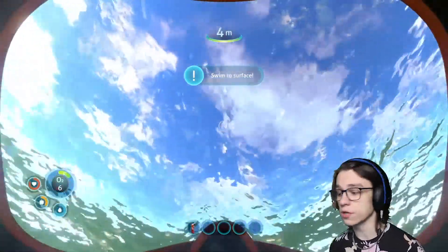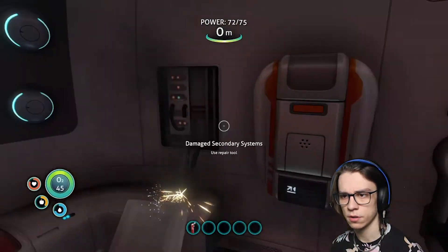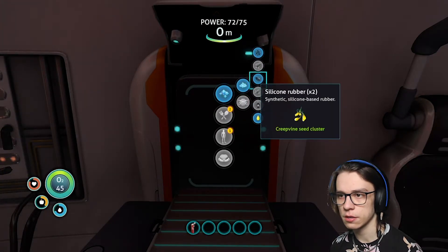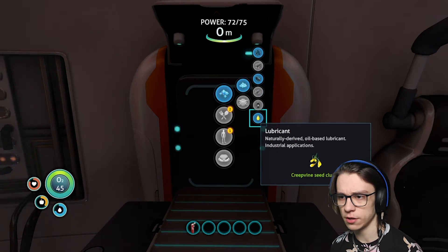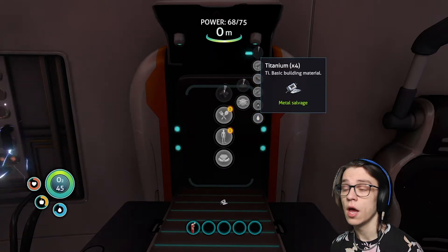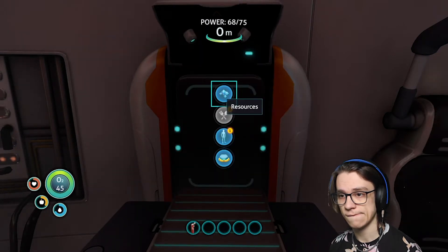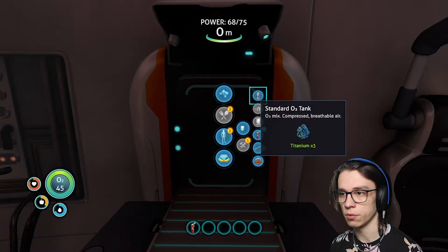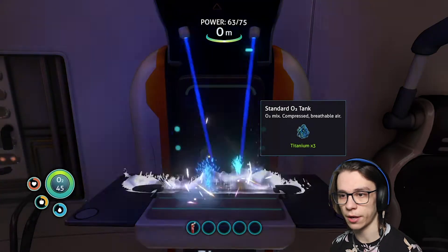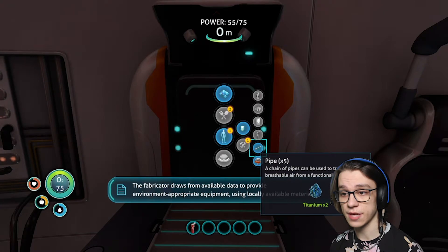Maybe the computer is just an optimist. What can I build with this copper and titanium? I can use the seeds to make silicon rubber and lubricant. I'm going to build some titanium first because that'd be useful. I can make another oxygen tank — does that put up my oxygen level? It does! 75 oxygen now. I made fins — that's cool.